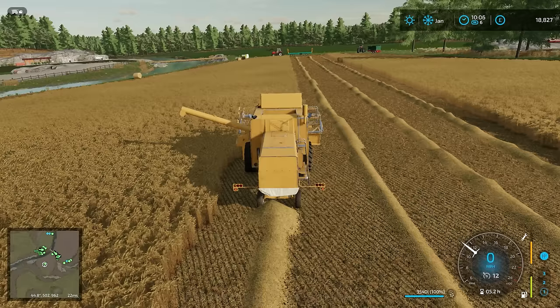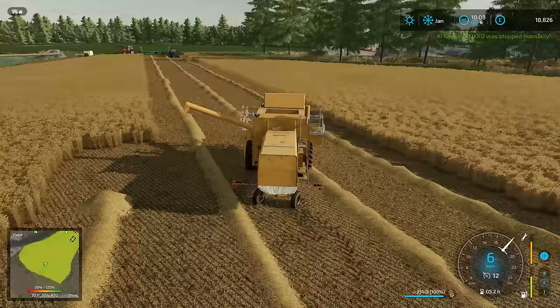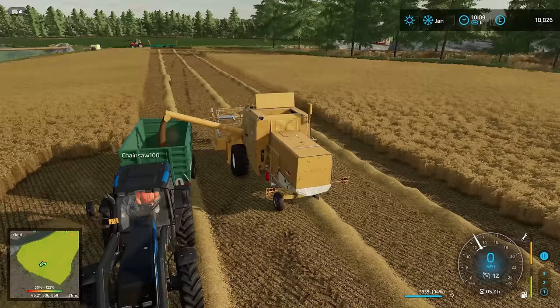Here we are. The combine is full, and as usual it's full in the worst possible location with the auger on the incorrect side. We'll let Chainsaw pull alongside and we'll unload. Then I can hopefully put it back onto a worker, but as soon as the worker starts to make the job painful and slow, that's when one of us can take over. Lovely barley.